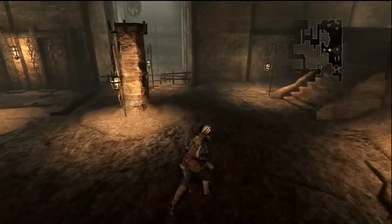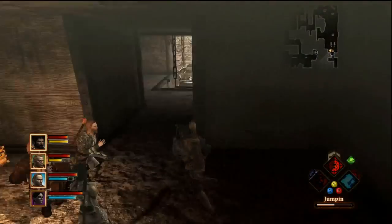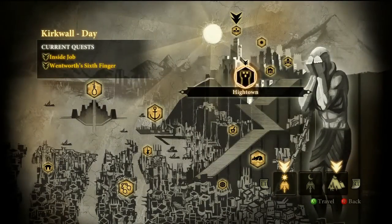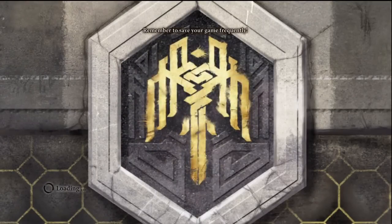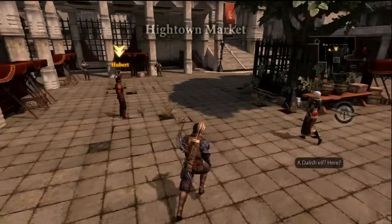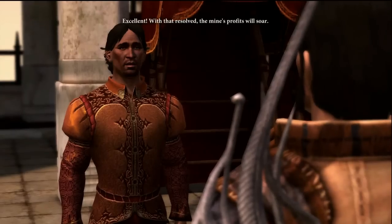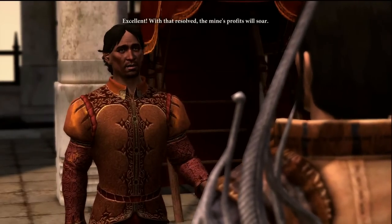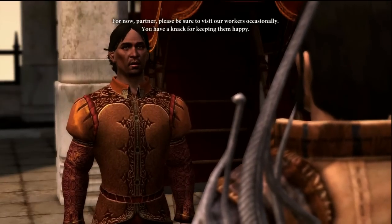Let's open this chest — got a ring. We do need to go talk to Hubert. There's also a fetch quest I can turn in while I'm here for some extra experience. In the next episode I don't know exactly what we'll be doing — maybe continuing the main quest, maybe more side quests. Hubert: 'I found the thieves responsible for the cargo theft and put them out of business.' Hubert: 'Excellent. The mine's profits will soar. Please be sure to visit our workers occasionally — you have a knack for keeping them happy.'